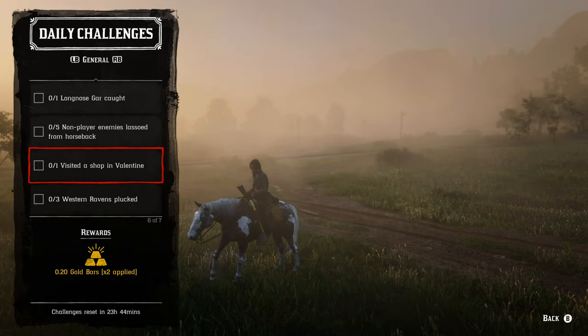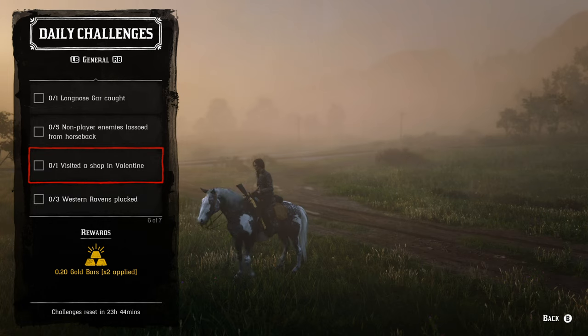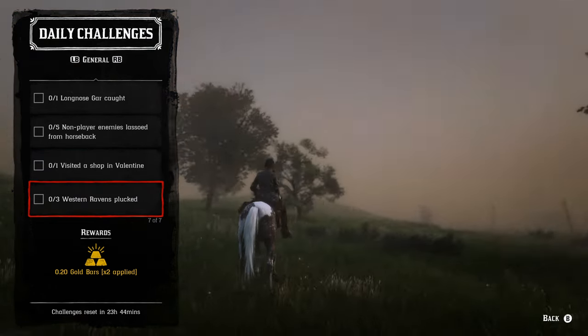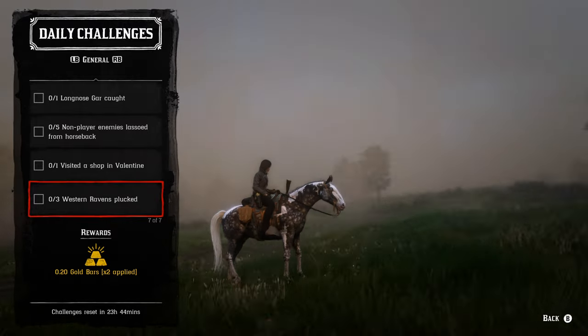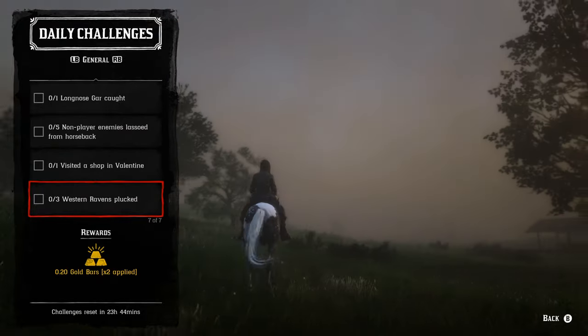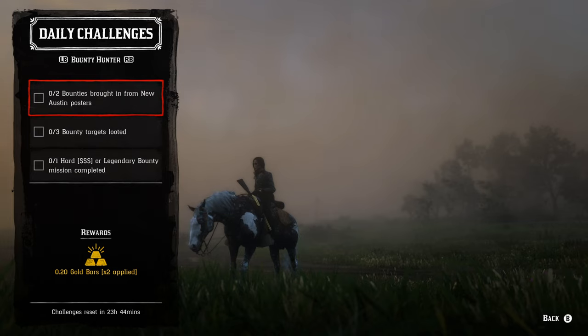For visiting a shop in Valentine, if you need fresh produce you can go to the general store there, and there's a stable nearby as well. For three western ravens plucked, you can find western ravens literally anywhere — it's a bit foggy right now but you can find them throughout the world.